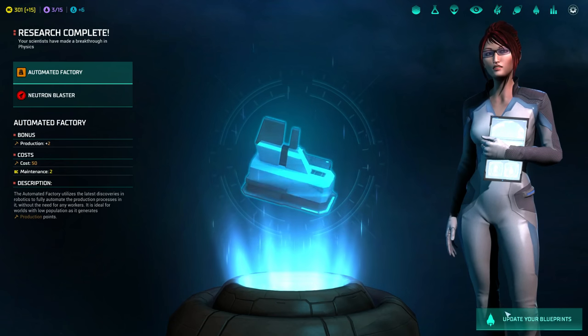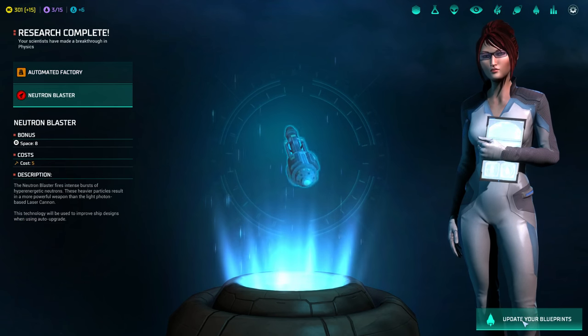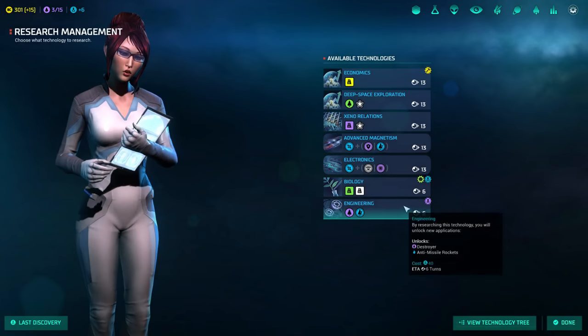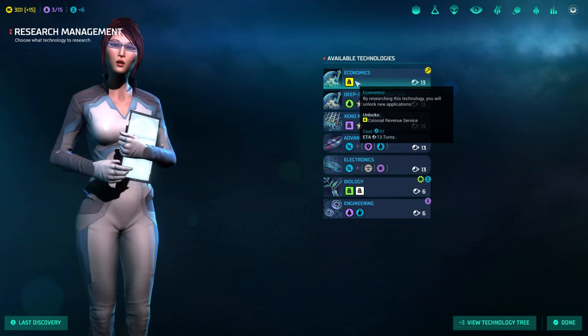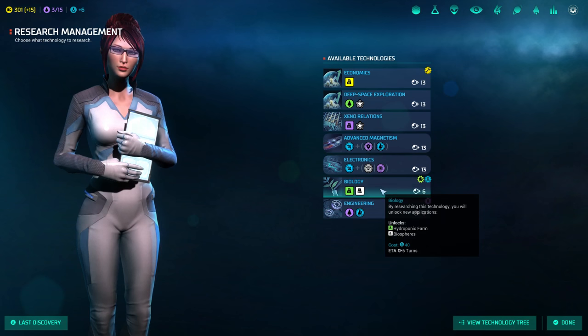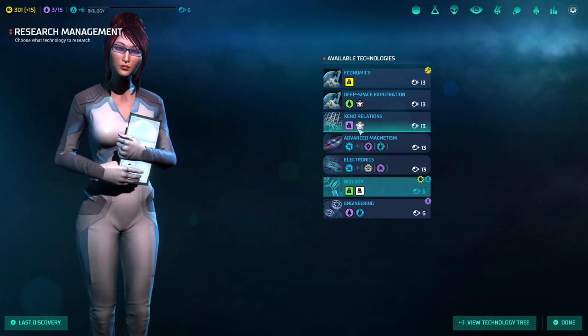Our scientists have made a new discovery — we got the neutron blaster, a little offensive. You guys can upgrade everything. Really nice — this is a very useful and concise UI. Our scientists are eager to start, what should we focus on? Xenor relations would be kind of nice.